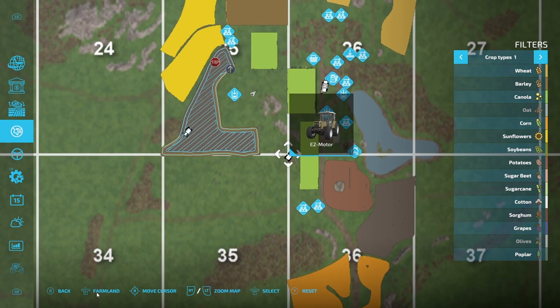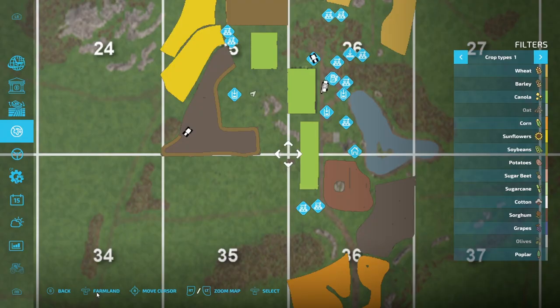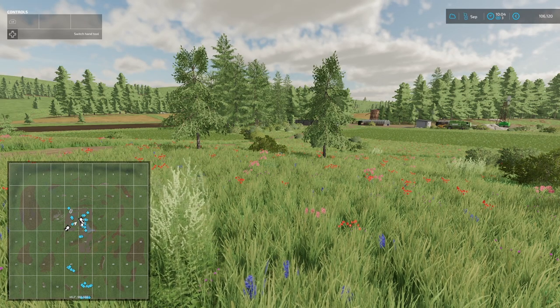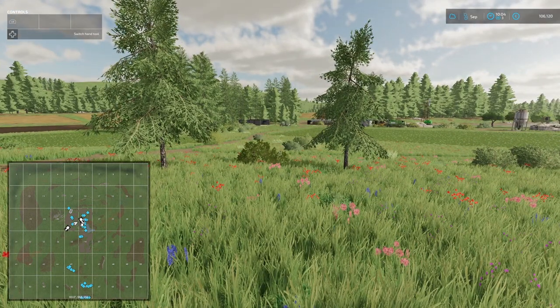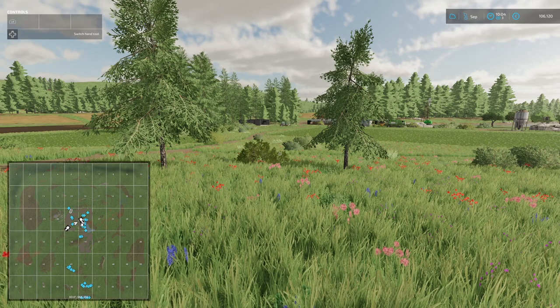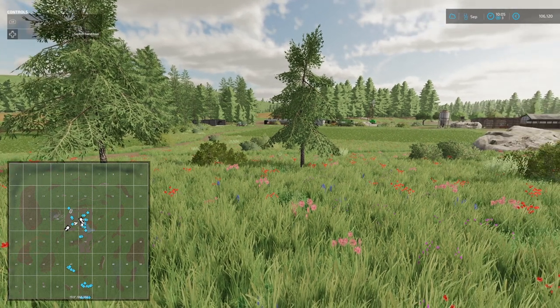In my case I only have two tractors, so it was quite easy — I knew where one tractor was, I could see the other tractor, and then simply press the reset button at the bottom. That will reset you to either the shop or to wherever you have set the delivery point, if you're using a delivery mod, which I am in this case.